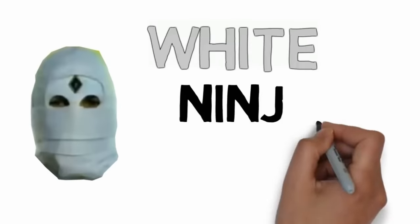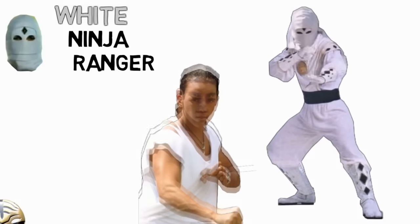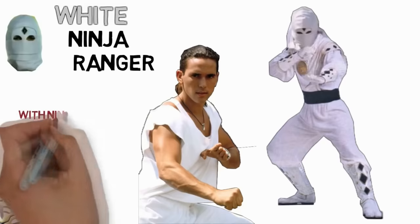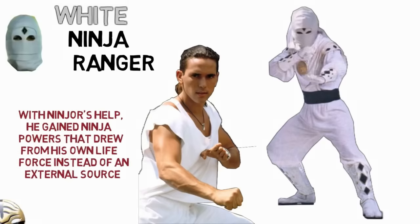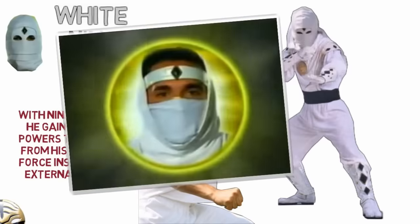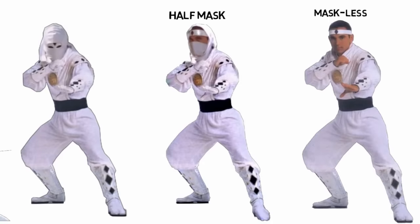Next we'll talk about his White Ninja mode, which while some would lump it together with the Mighty Morphin Power Ranger mode, I choose to mention it separately due to its powers being obtained from a separate source and how distinct it looks. The story is after the Mighty Morphin Power Rangers lost their powers, they managed to gain new Ninja powers from their own internal life force with the help of Ninjor. This is the White Ninja costume with a full mask, half mask, and without a mask.